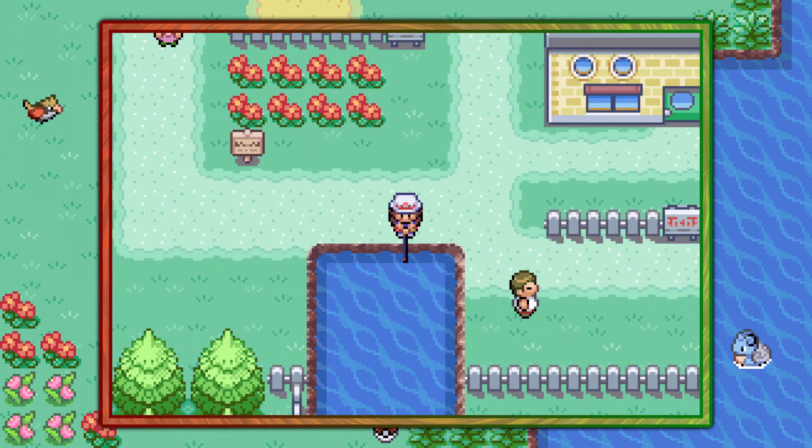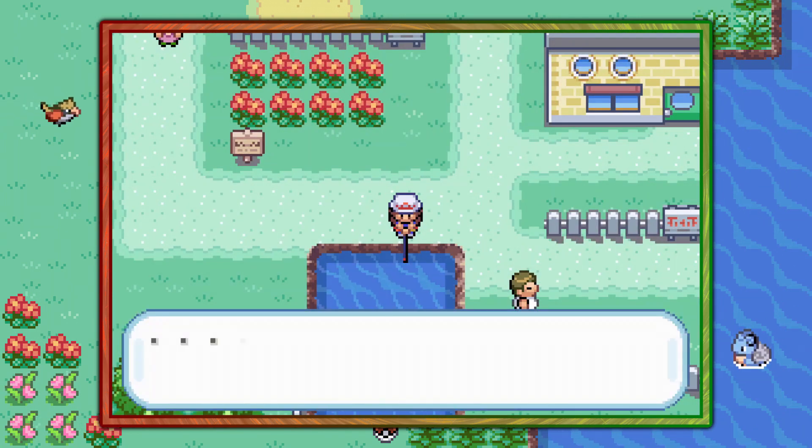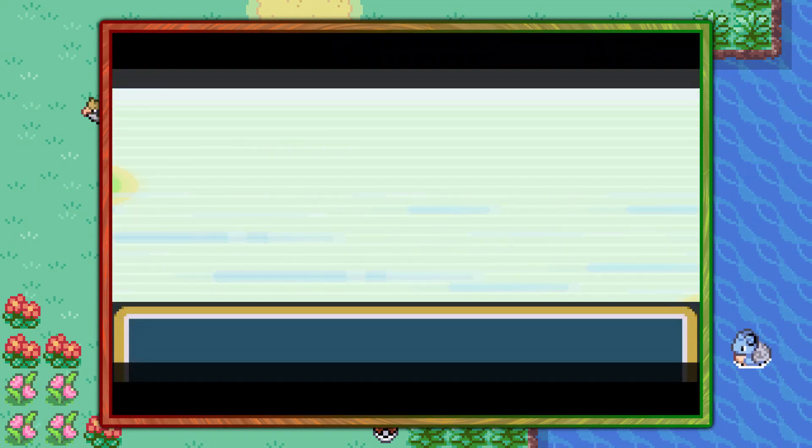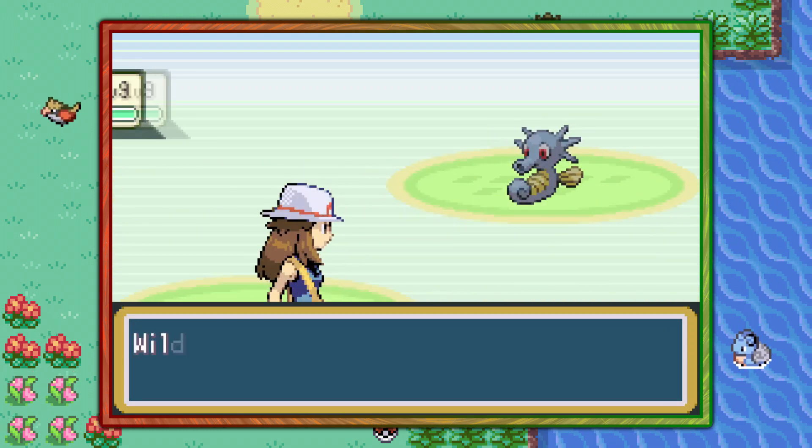In FireRed, you have a pretty good 60% chance of finding a Horsea, but in LeafGreen, you have a smaller 20% chance. But either way, it is catchable in both versions, so stick to it.